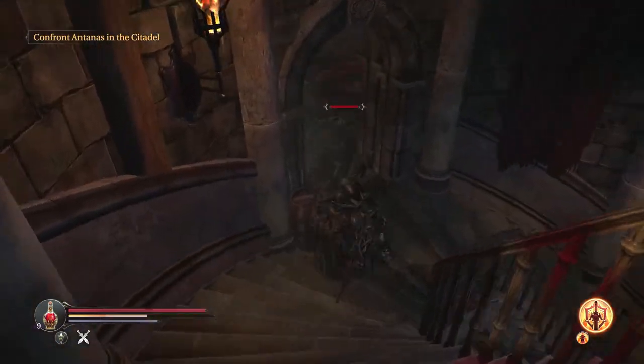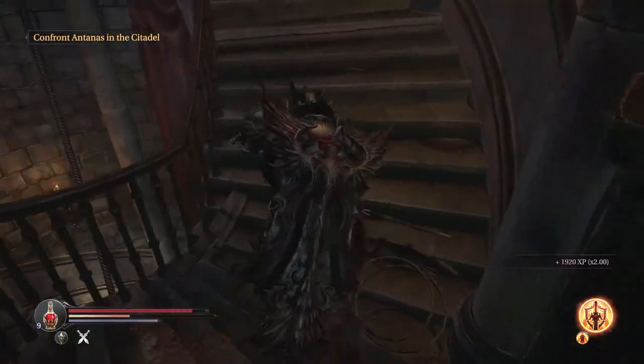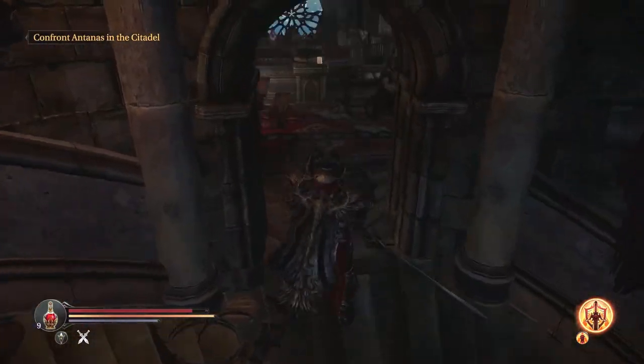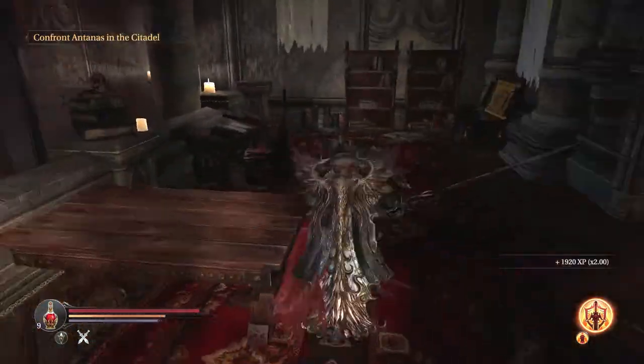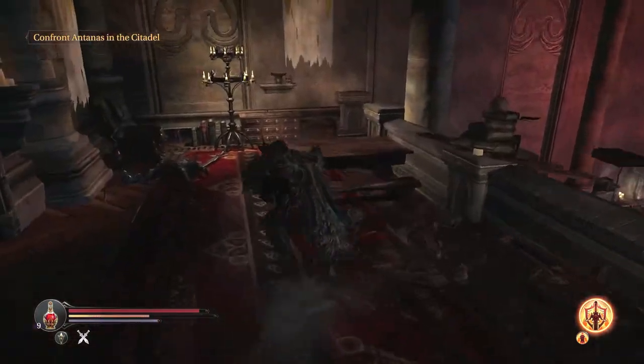So the first thing I do is come down here and make sure I do a jumping attack on this guy, then kill him. One thing you need to be careful of is that sometimes when you're going down the steps, he'll skip one and you'll stop sprinting. It's very useful to hit him with a jumping attack, especially with a heavy two-handed sword. This jump will hit him and stun him, and you can immediately follow it up with a light attack which will kill him.